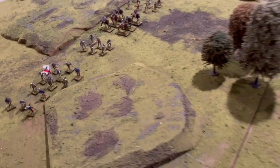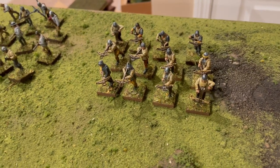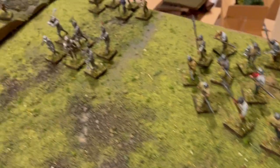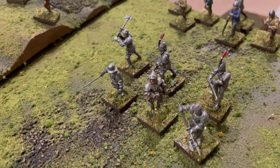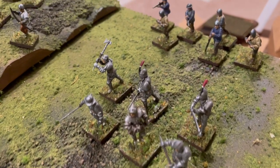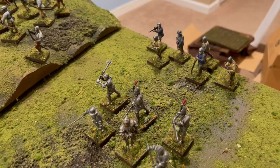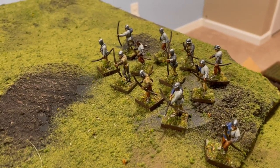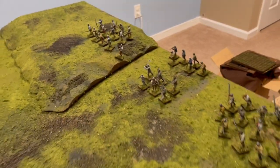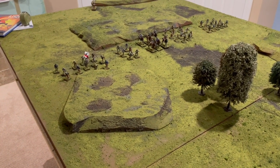Over on the Lancaster side, the crossbowmen finally made it to the battle — I didn't get to use them in my last battle report. So we've got a unit of crossbows, a unit of heavy infantry, a unit of elite infantry representing the foot knights. The general has the courageous special rule, letting him re-roll a courage test. We've also got handgunners — there are rules for them in the new version, which I like, since they weren't in the first edition. And lastly, another unit of archers. So Lancaster is a little more missile-heavy, while York has a more balanced mix of infantry, cavalry, and archers.